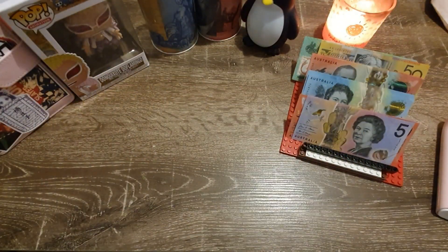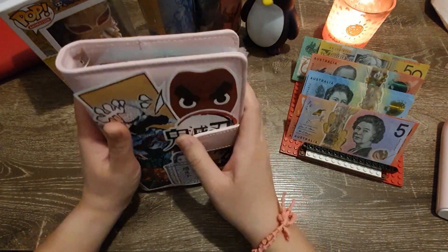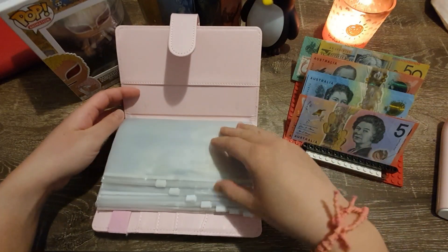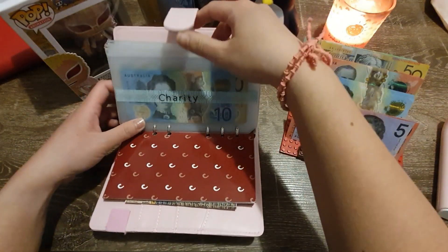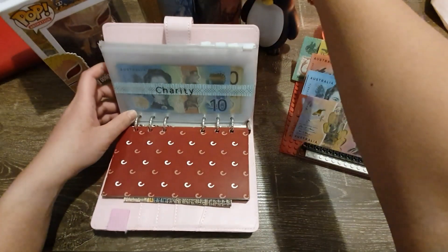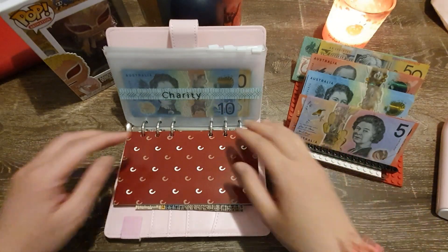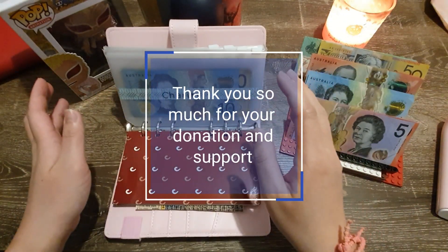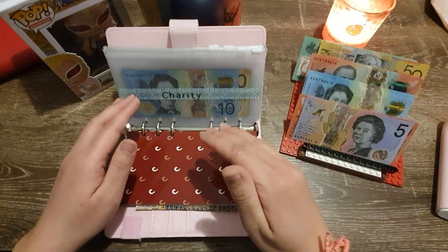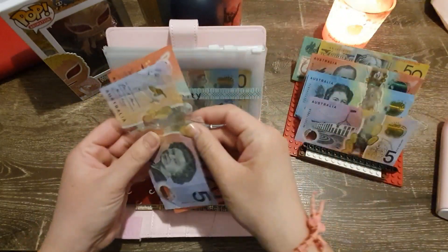Before we get started with the cash envelope stuffing, I just want to do a quick shoutout to Kate Jane. I have this thing about doing it now to get it done, otherwise I'll forget. Kate Jane is a YouTuber — go check her out, guys. She's another Aussie cash stuffer using the cash envelope system and having a great time with it. I wanted to do a quick shoutout because for our charity envelope, she reached out and kindly donated $25.